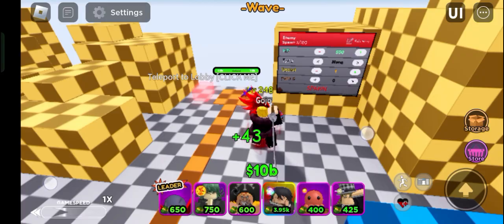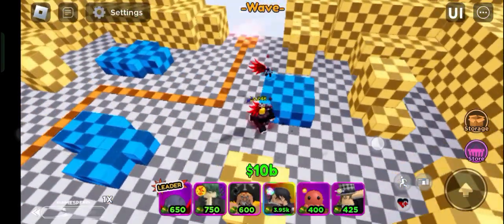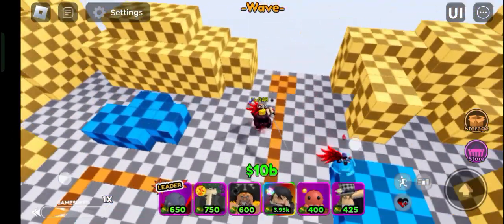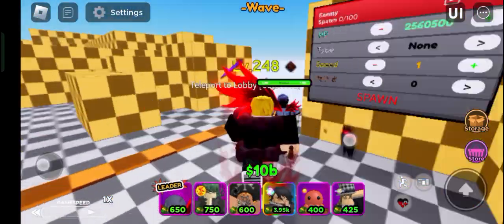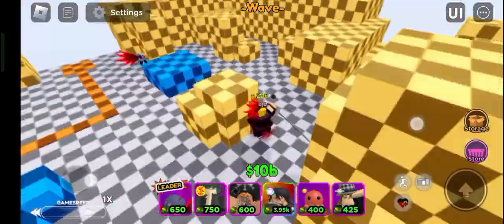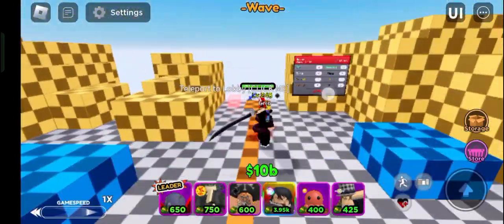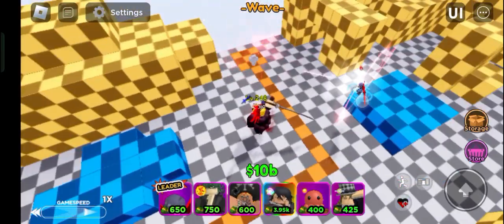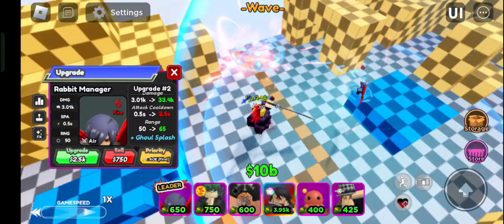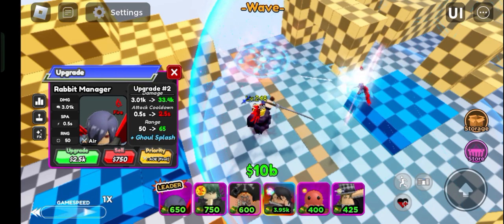Let's spawn the enemies in — there we go. She's just shooting like a little energy blast. First upgrade is 150, then 850 — just gained a bit of damage.